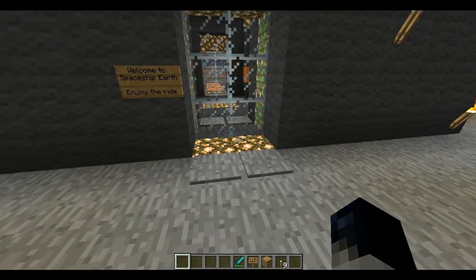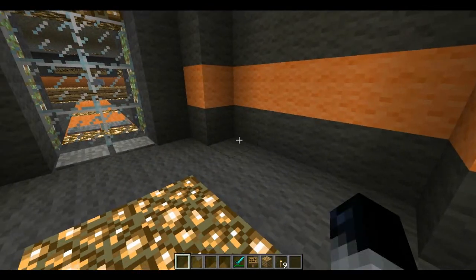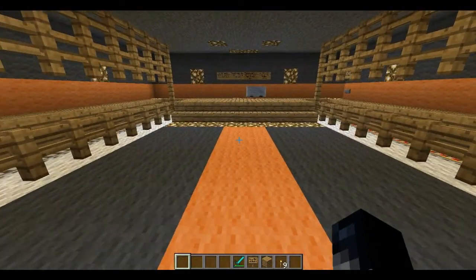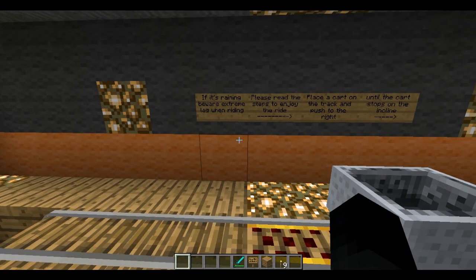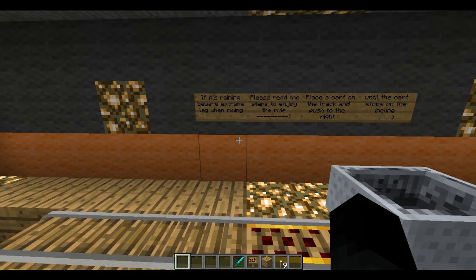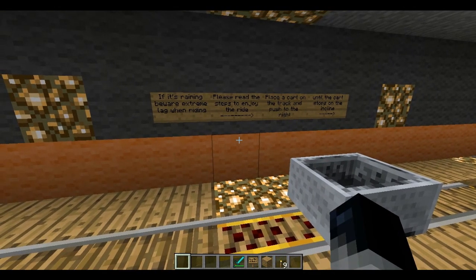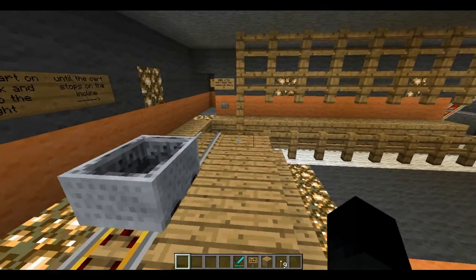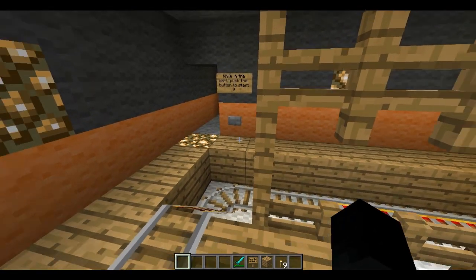Welcome to Spaceship Earth — enjoy the ride. If it's raining, beware of extreme lag when riding. Please read the steps to enjoy the ride: place a cart on the track and push to the right until the cart stops on the incline. While in the cart, push the button to start.